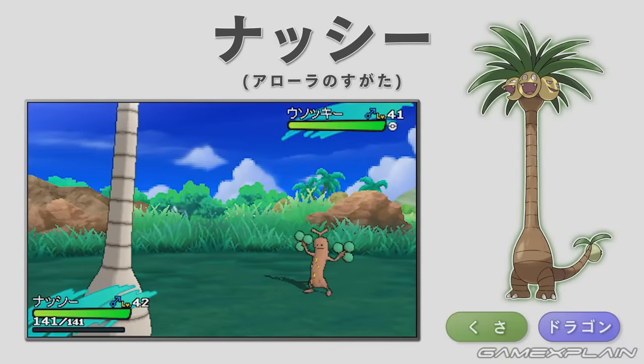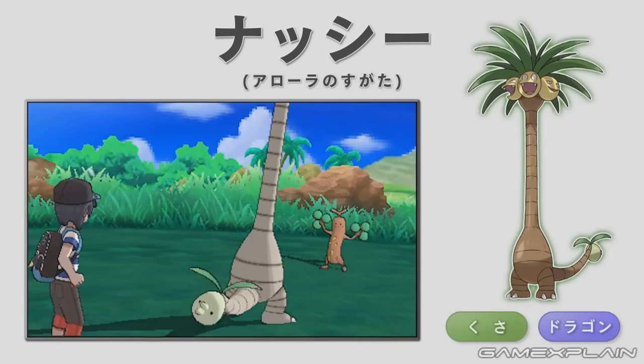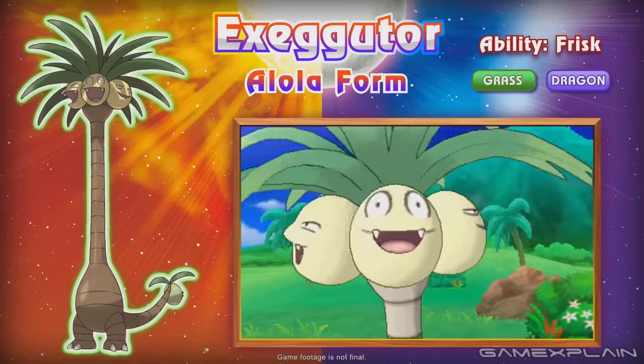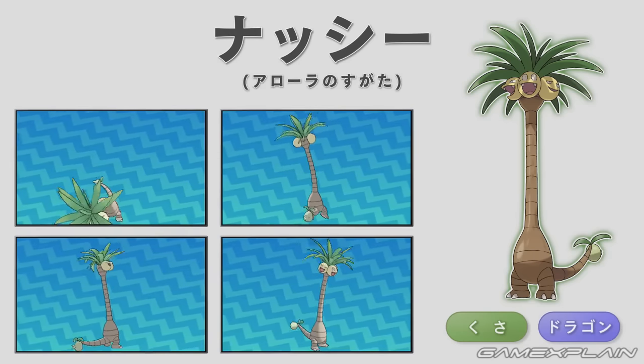Exeggutor is the favorite Pokémon of the Pokémon Company's CEO and President, Tsunekazu Ishihara — maybe he pushed for this design. The normal form is about 6 feet tall while the Alolan form is nearly 36 feet high — a 30-foot growth spurt! The Pokémon website notes that the Alolan Exeggutor has a fourth head on its tail which can control the tail independently and take on opponents to the rear. It excels at whipping its long neck like a lash, but the neck can sometimes be a weakness, and in none of its animations does the neck bend more than a little.